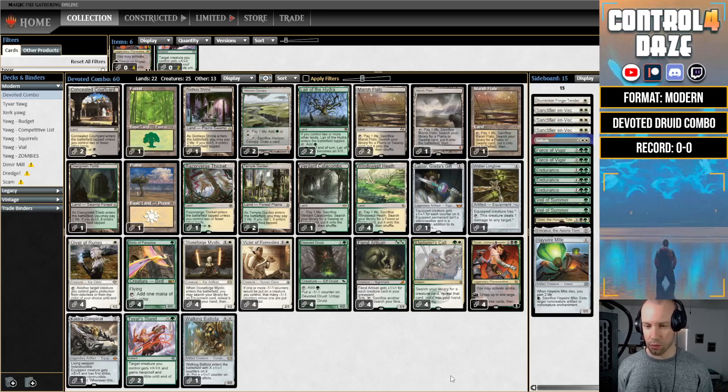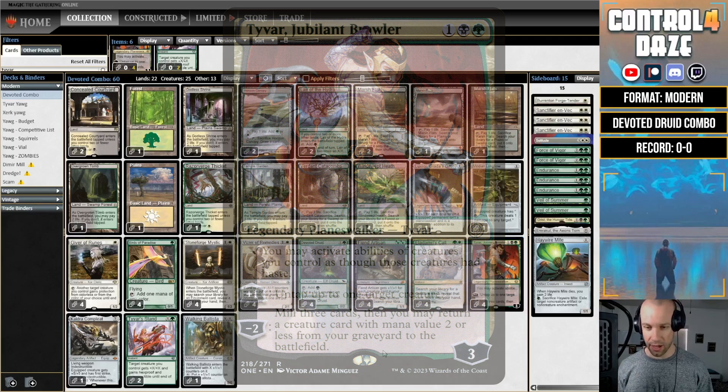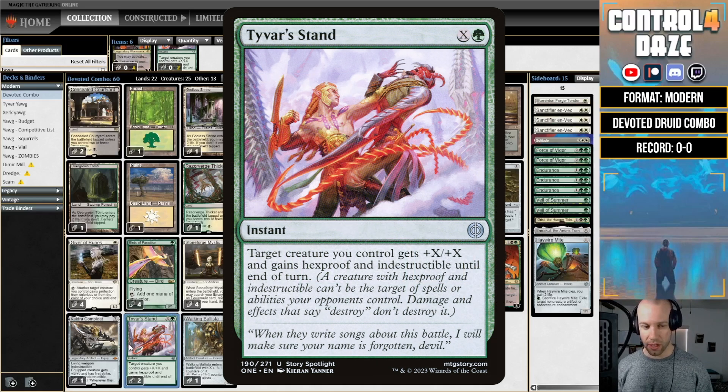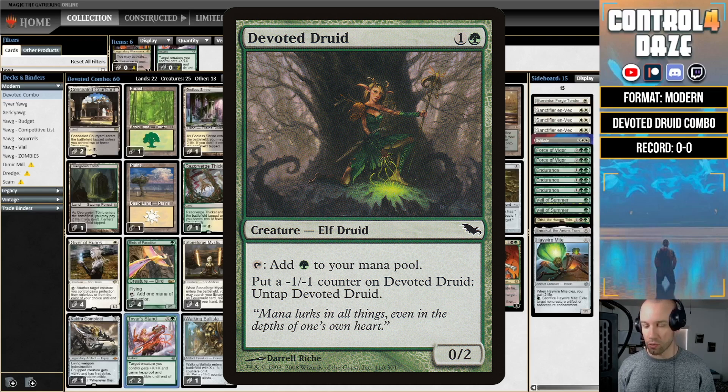The version I'm running today was pulled off a 5-0 dump over the last couple of weeks, and the deck is Devoted Druid Combo — not a deck I've ever run before or am intimately familiar with, which is part of why I'm playing it today. With the printing of Phyrexia: All Will Be One, this deck got a couple of new cards. The two new cards are Tyvar, Jubilant Brawler, and Tyvar's Stand, which reads: target creature you control gets +X/+X and gets hexproof and indestructible until end of turn.